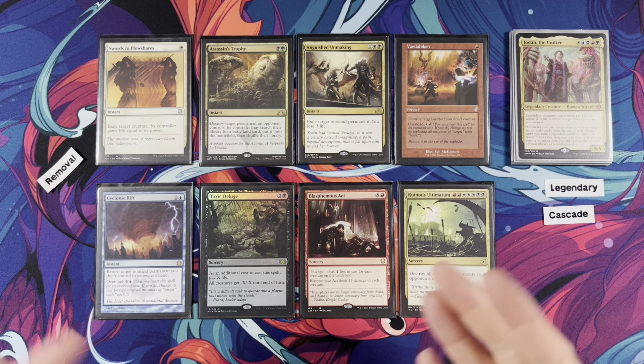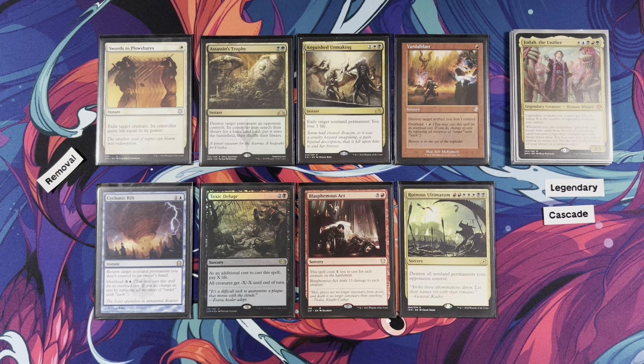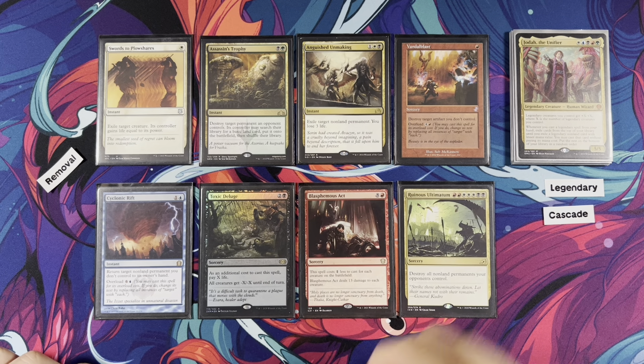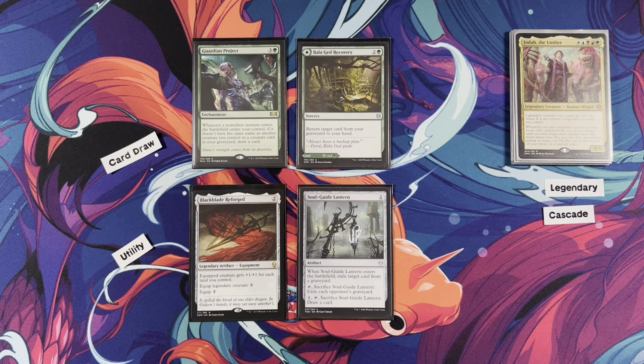Ruinous Ultimatum — destroy all non-land permanents your opponents control. Who doesn't want to cast this? The only penalty of playing a five-color deck is the mana base — it's hard to generate all the specific seven pips of mana, plus Jodah's mana, plus Assassin's Trophy mana, stuff like that.